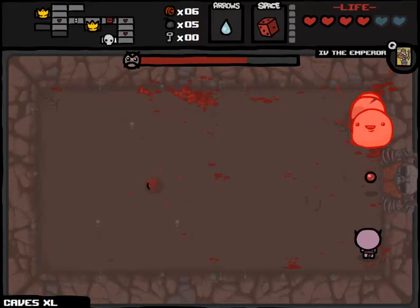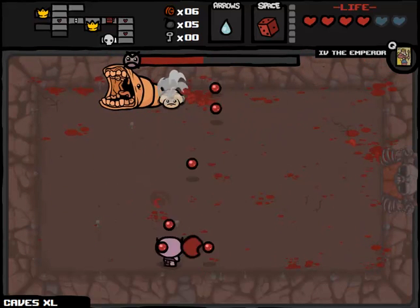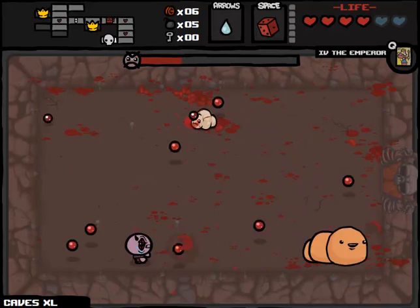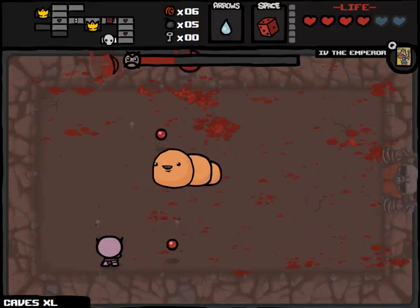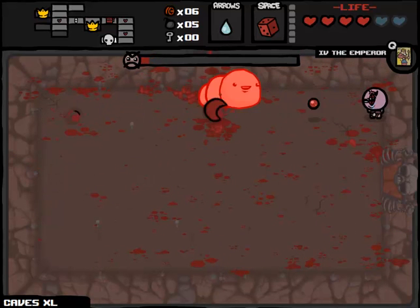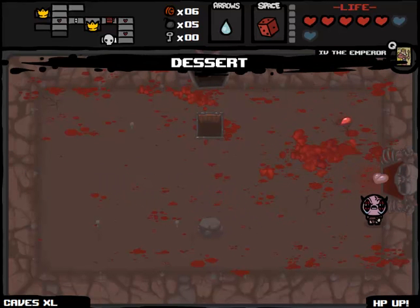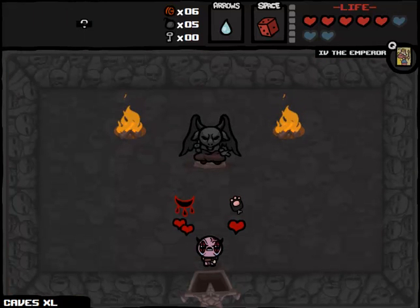We're probably fine to fight Mom as well. It's when we get down to the Womb that things are going to be trickier. We're fighting Chubb — it's a very quick version of Chubb, which means he has lower HP. I'll try to abuse a perceived range advantage. The main thing with this Chubb fight is that he's less heavy than your standard Chubb, which means he's affected more by your shots — you can sometimes shoot him into you if he's chasing you, which is annoying.